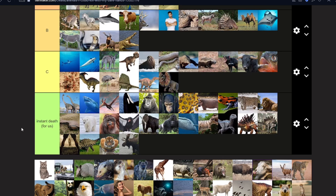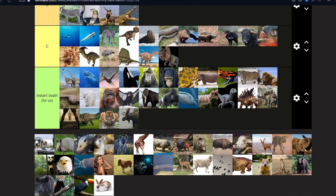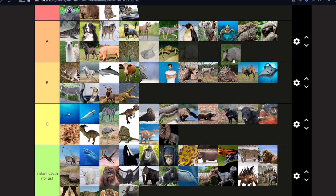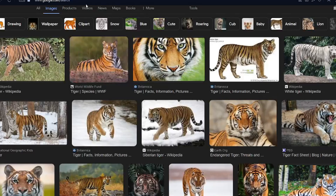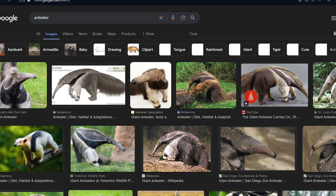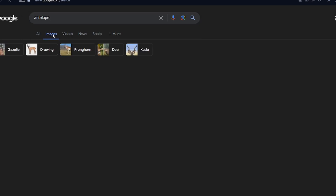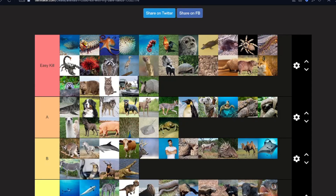A cat — easy kill, come on. A squirrel — easy kill. An anteater — actually, wait, that might not be an anteater. Let me look up an anteater to show you the difference. What's an antelope? An antelope is a deer! Oh my god.